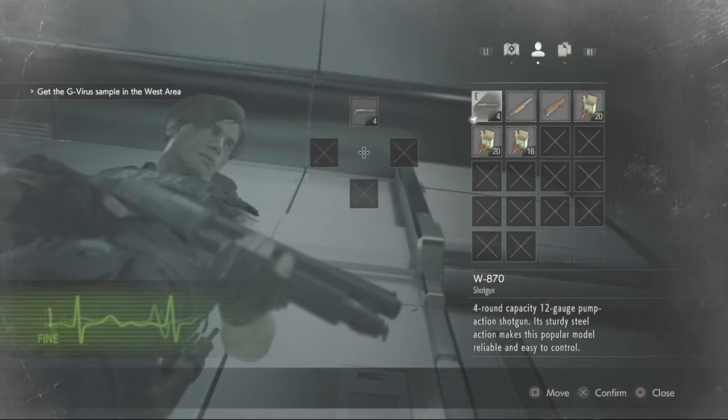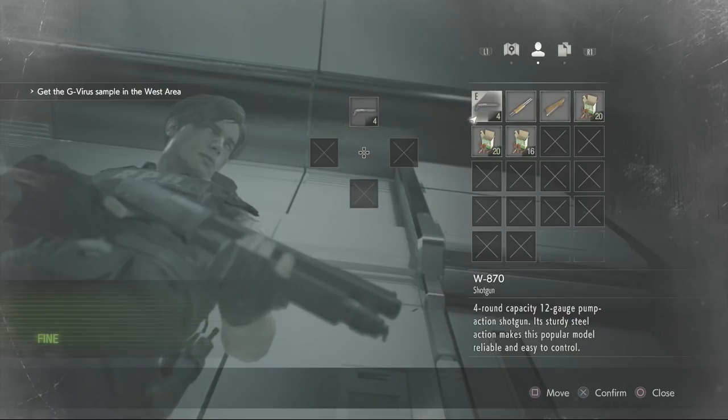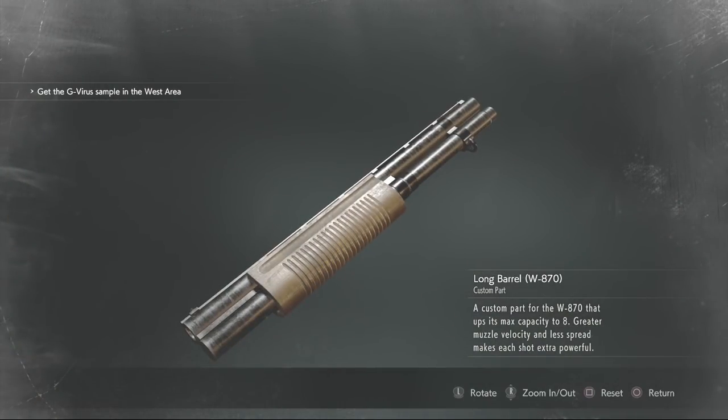I'm not sure if this is the same model as its original counterpart, but I can build it into a boomstick, kind of like the original, thanks to these custom parts. First we've got the long barrel, which is described as a custom part for the W870 that ups its max capacity to 8. Greater muzzle velocity and less spread makes each shot extra powerful.